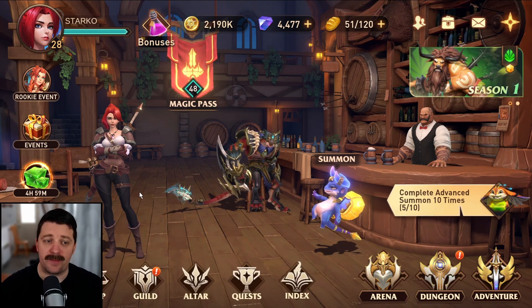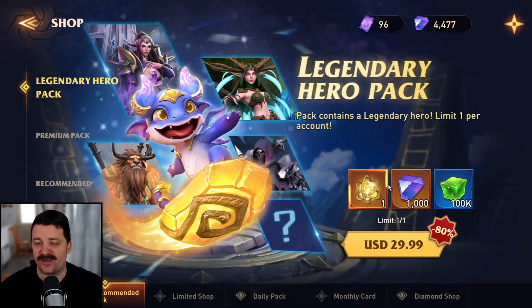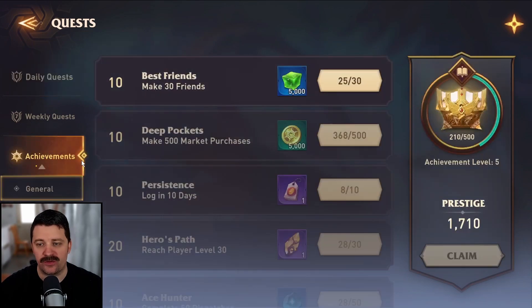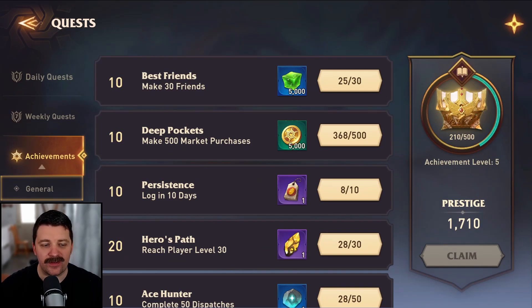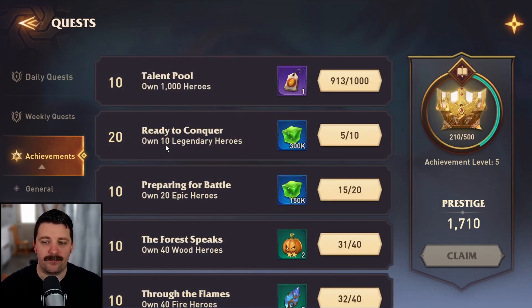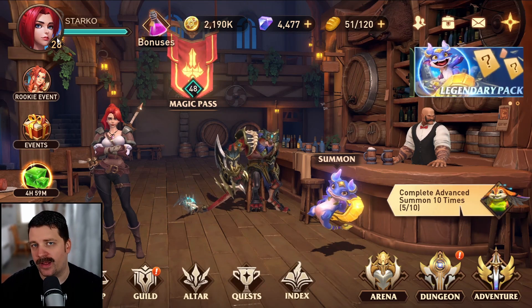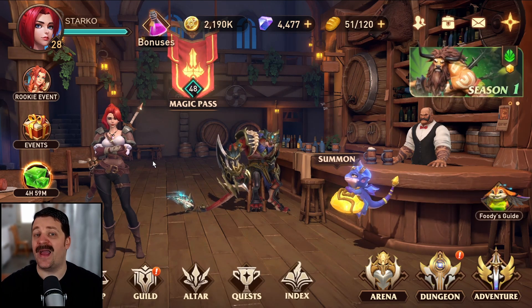That is the first place you can buy it. Second place, you can go into the shop and go through all the packages — like a 2,999 package with 100,000 XP Jelly, for example. Also, you get achievement rewards. If you go in your quest — your daily quest, weekly quest — you're going to have some XP Jelly. But in achievements, some missions give you a lot. For example, collect 10 legendaries will give you 300,000 XP Jelly. The more summons you do, the more characters you get, and the more XP Jelly you get from achievements.